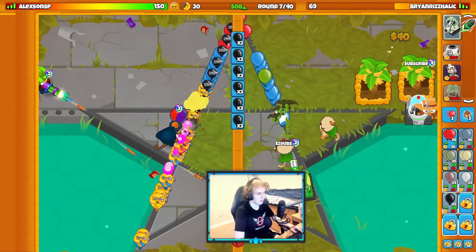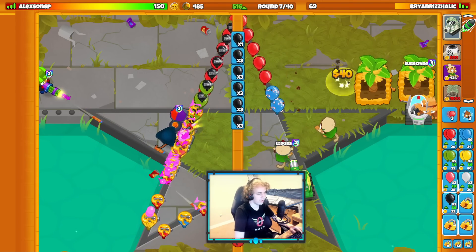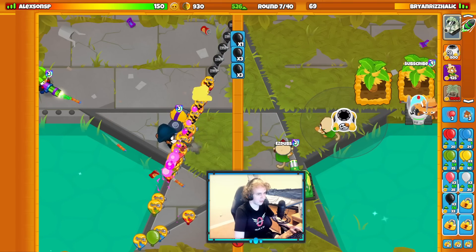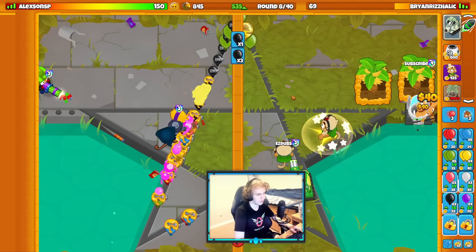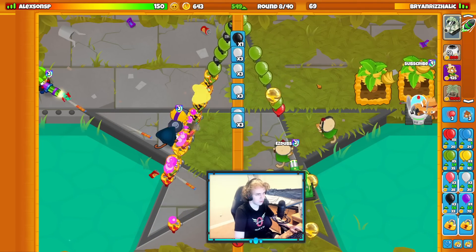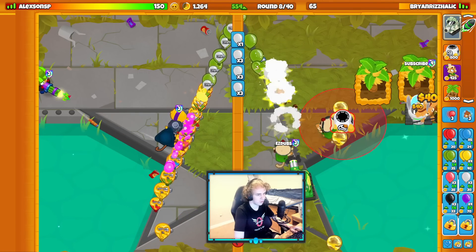I do want to go for a Spike Factory and start putting up a pile, but ideally I want to leak some for these Druids. I think some Camel Bloons are going to start coming out - yeah, look at this. Get some Druid leaks in, and then I'll get my Spike Factory down sometime soon, after I get some Druid leaks in.